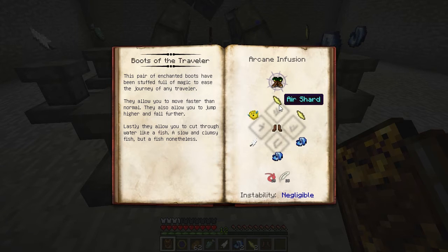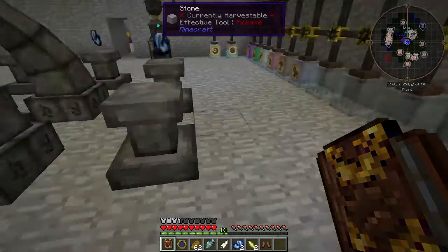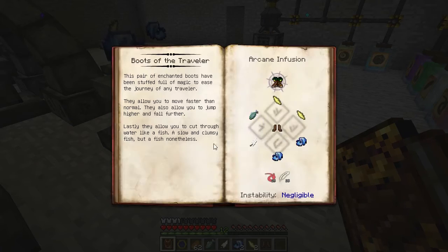I take it as each block in the Thaumonomicon corresponds to two pedestals. So you can see I put the Fish and the Feather on these two, but I left one blank, and I put the Enchanted Fabric on this one alone. That's going to help us keep things balanced.